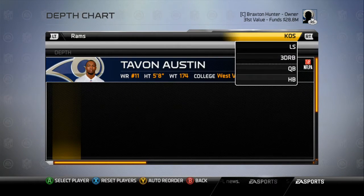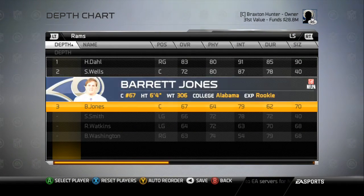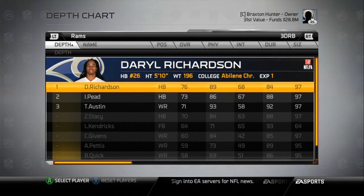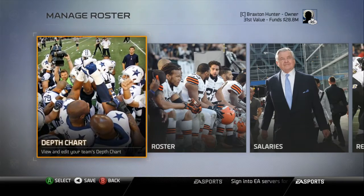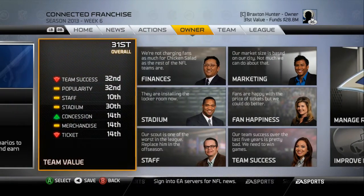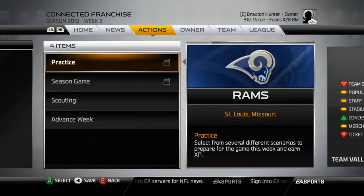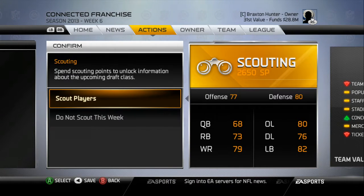Tavon Austin is just a very dynamic athlete — I want to get the ball in his hands as much as possible, and you'll definitely be seeing that next year. For our long snapper, we're rolling with rookie Barrett Jones because our first two options are injured. That's a quick overview of the team. Let me know what you think in the comments below, and if you like this series, hit that like button and subscribe if you're new to the channel.